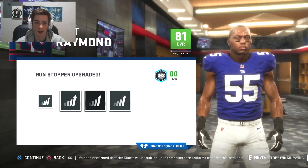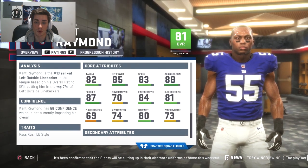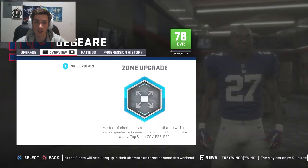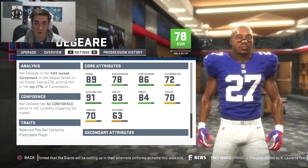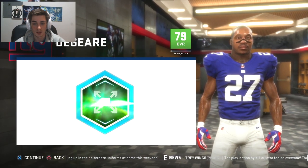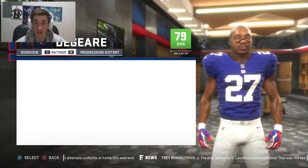Overall doesn't go up, but as you guys can see — block shedding, tackle, hit power. Hit power plus two is kind of a fun one. 85. Now we're talking. And for Nat DeGear, he's kind of more of a special teamer than anything. Let's just boost zone coverage again — give me like a plus three zone coverage. That'd be incredible. Plus two. I'll take it. 88 zone. That is not bad.